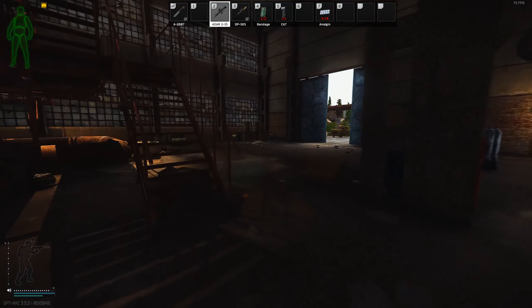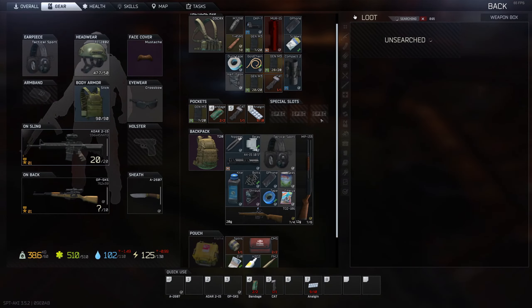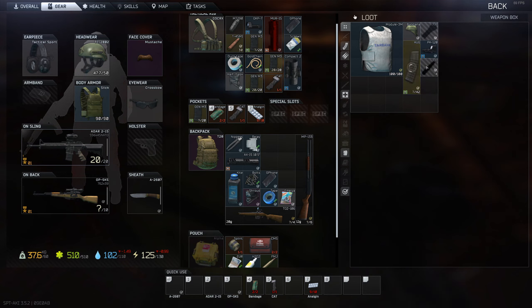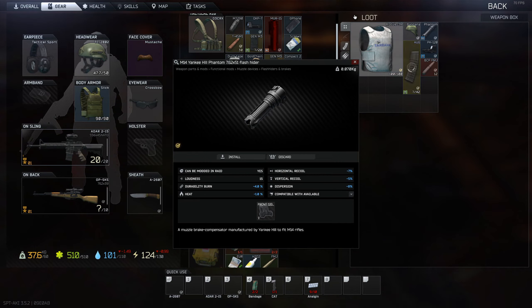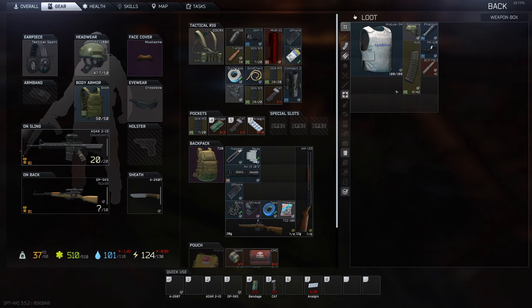I'll check this weapon crate real quick. Check for a flash drive in the back of the van. And then I'll try to move over. Oh shit, I need that for the quests. What's in here? Oh that's 300 blackout — I'll just unload all that. Drop that. While I'm standing here I might as well pack these mags.